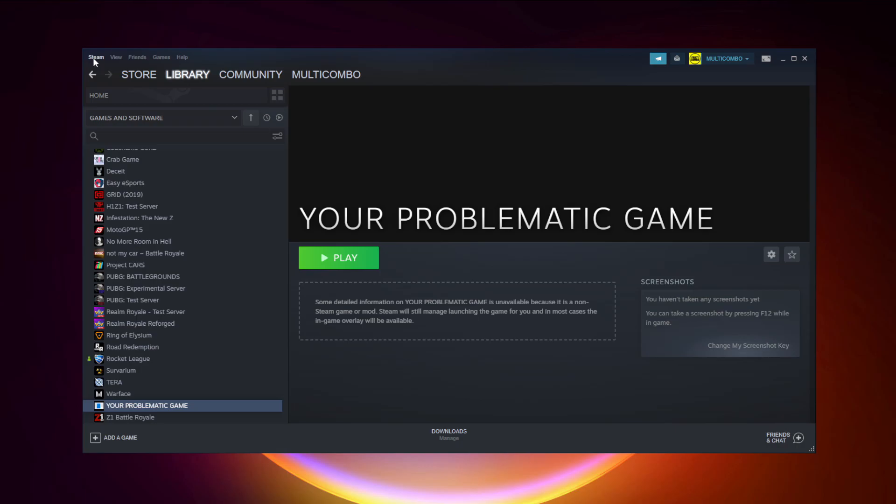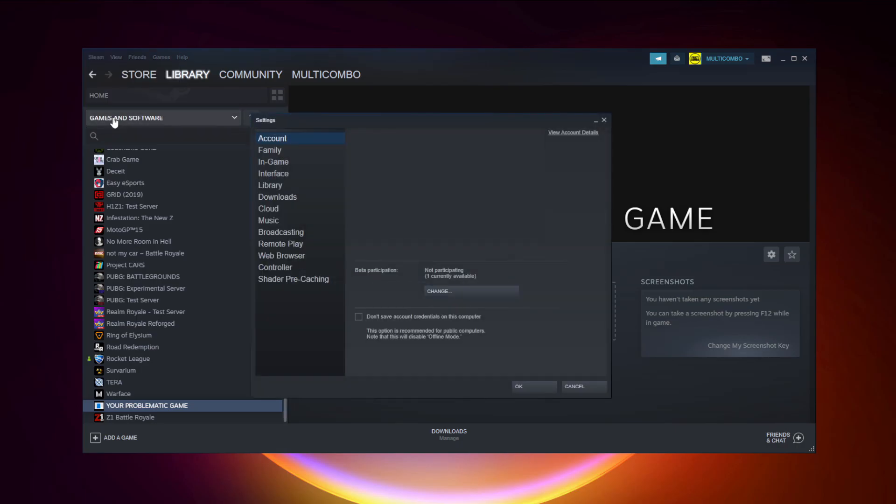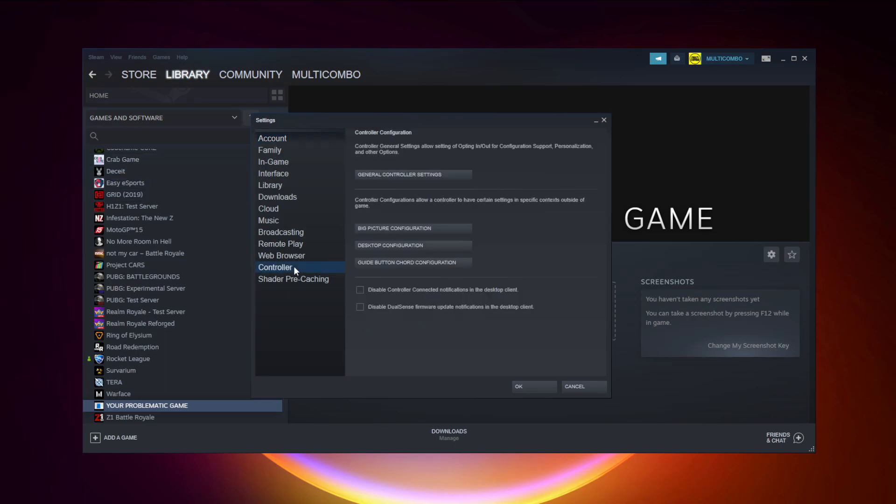Click Steam, click Settings, click Controller, then click General Controller Settings.